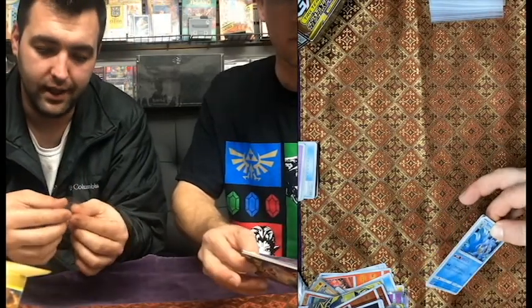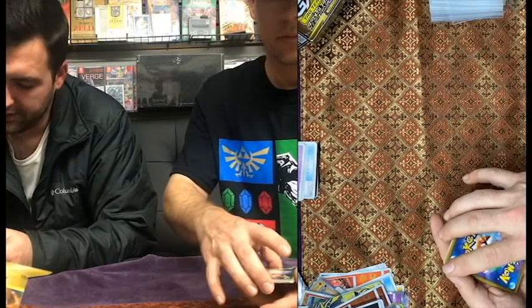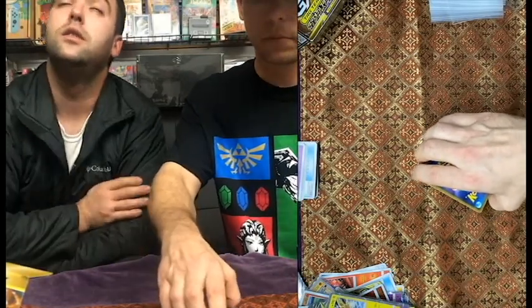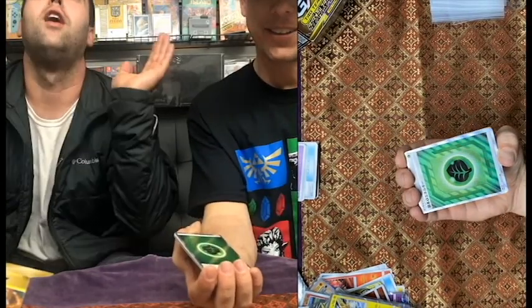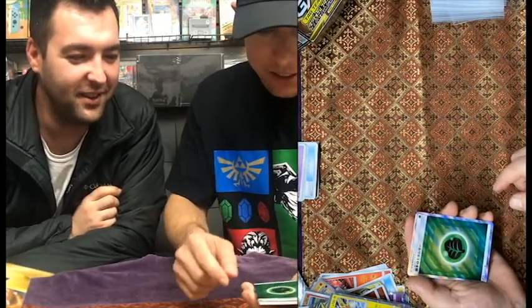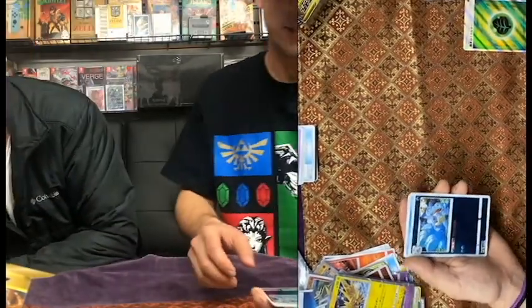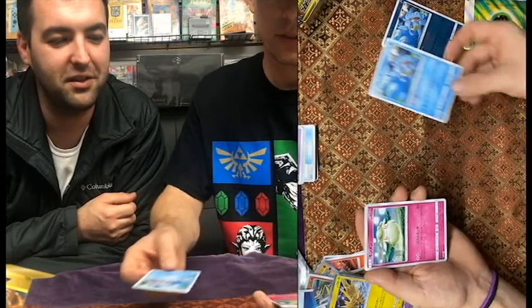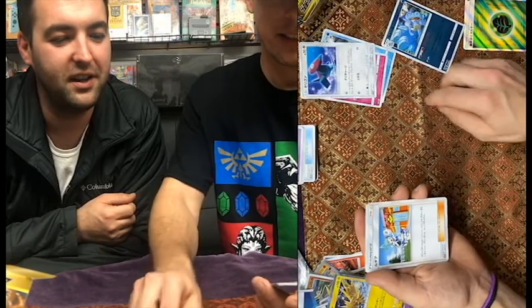I'm going to say I don't like these sleeves - they're a little bit thicker. They are definitely thicker. I don't know if they're PVC-free at all. It says non-PVC and acid-free. They are really thick. You want to guess the energy? I'm going to say grass. I'm going to say psychic. Whoa! Very good. This one actually has a little texture to it. That's nice. Wartortle. There's another Wartortle. I wonder if there's like an awesome Blastoise in here or something.